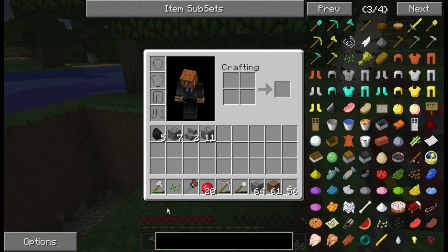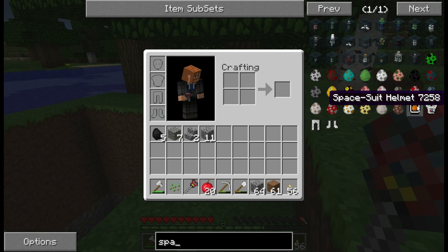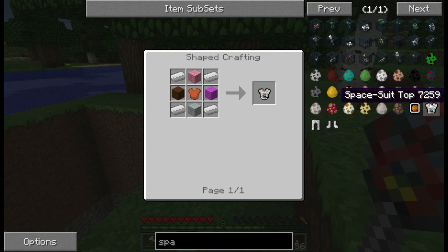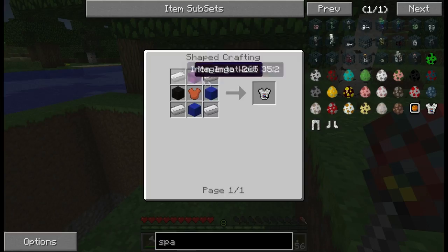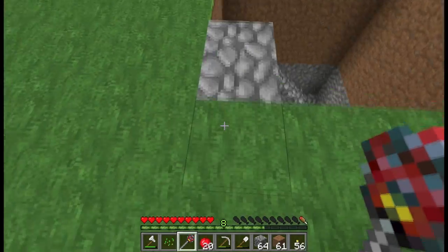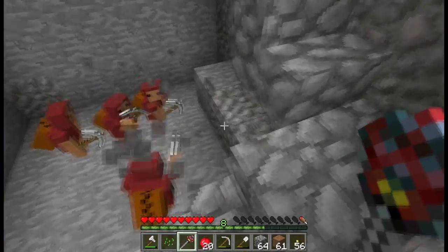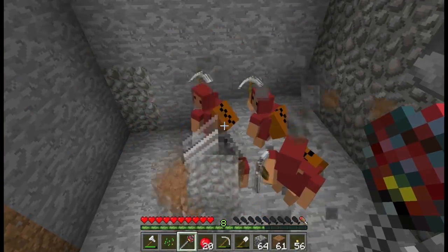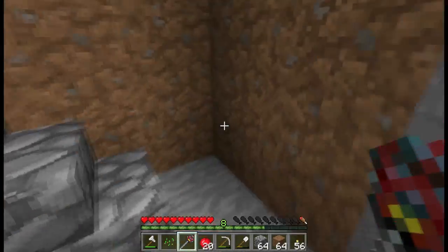What we're going to make first is our space suit, since we can't really do anything without it. To make a space helmet you need glass and a leather cap. The space suit is wool with a leather tunic and iron ingots around the side. So we need some iron and some leather, but I don't think we have any iron yet.